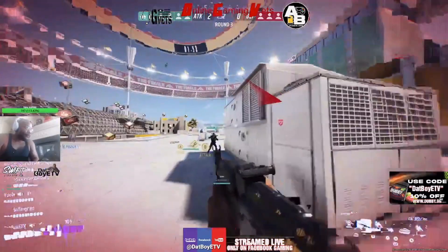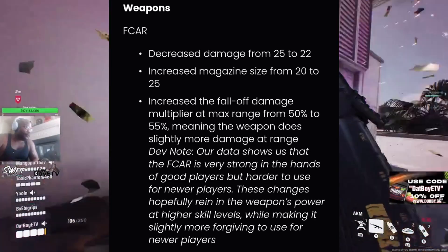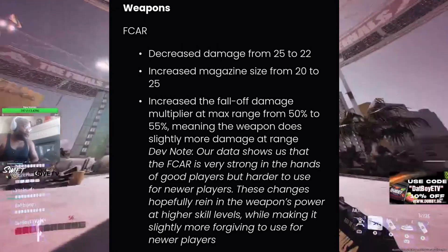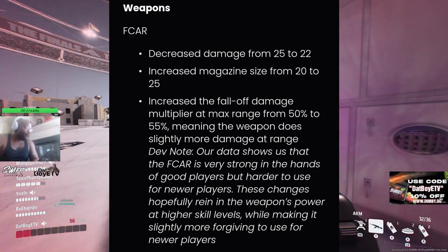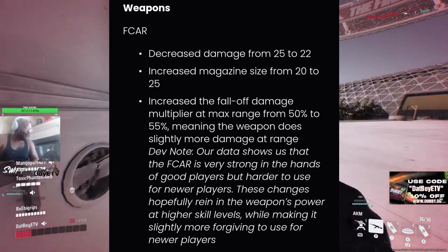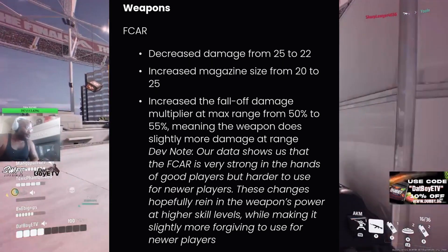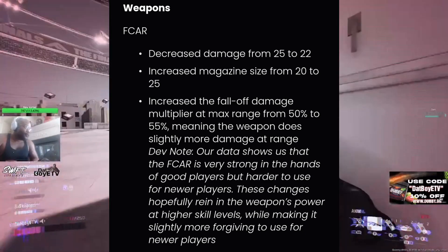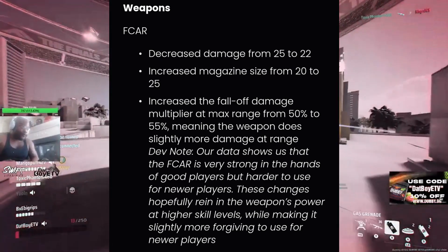For weapons, the F-CAR has been adjusted: they decreased the damage from 25 to 22, increased the mag size from 20 to 25, and increased the fall-off damage multiplier at max range from 50 to 55, so it does slightly more damage at range. The dev note says the F-CAR is very strong in the hands of good players but harder for newer players, so these changes rein in its power at higher skill levels while making it slightly more forgiving for newer players.